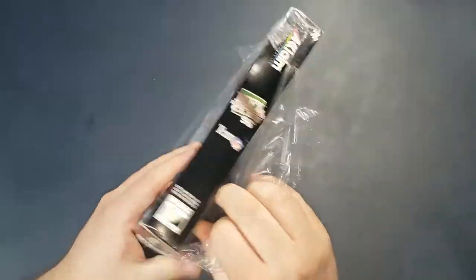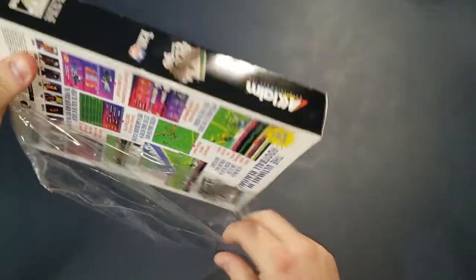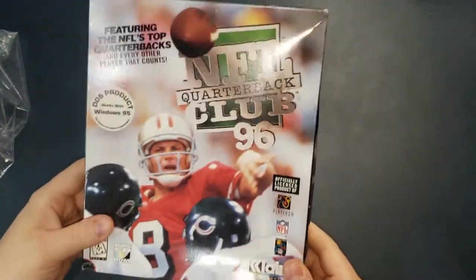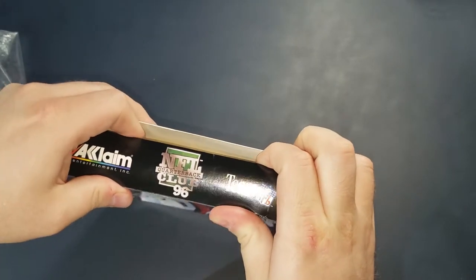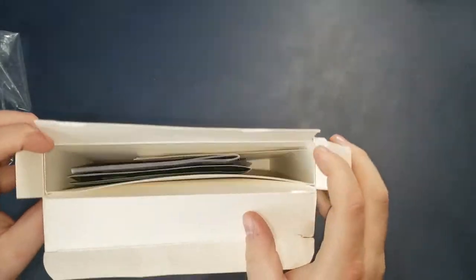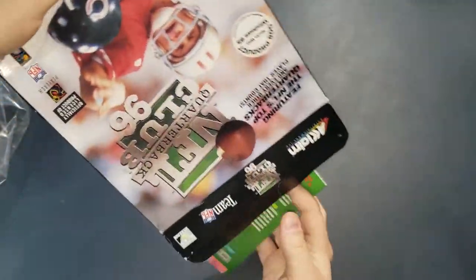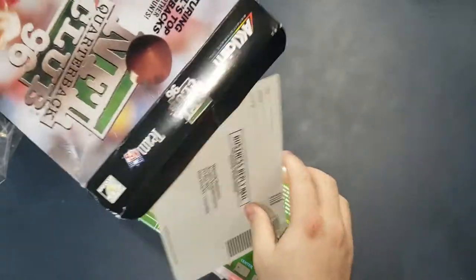Let's see what we have in here. This is an older game from the 90s, so maybe there'll be something inside. It feels a little bit heavy — hopefully not just a big empty space. All right, so there's some kind of cardboard insert, like usual. Oh, there's a bunch of stuff — cool. It's probably a big manual. Wow, there's a lot of stuff in here. This is what I like to see.